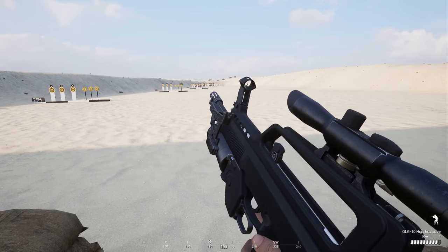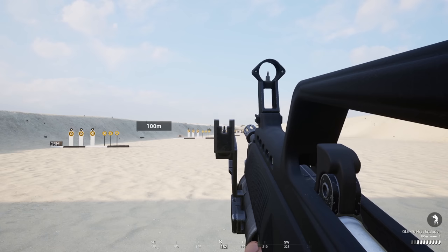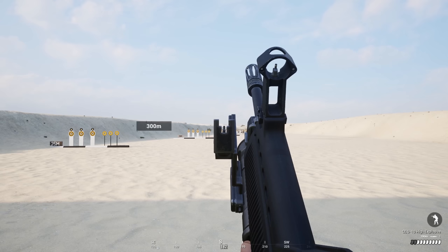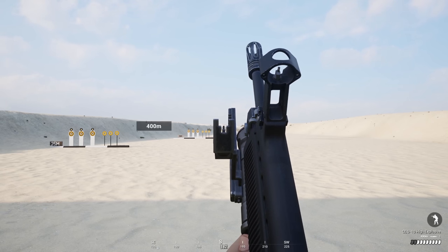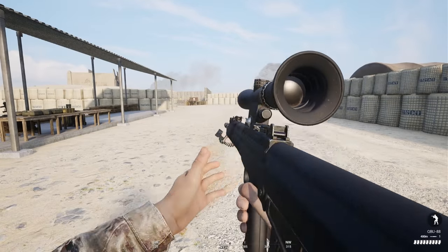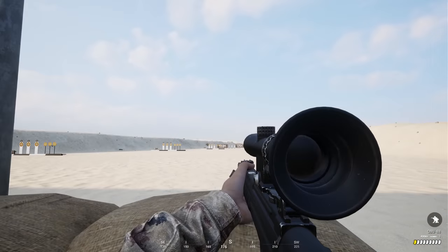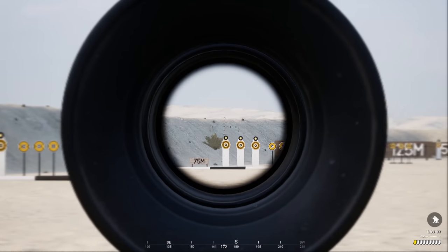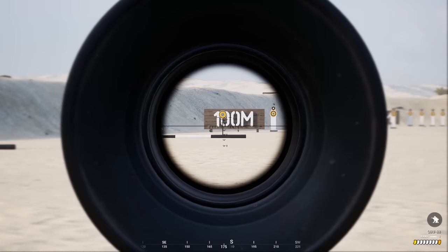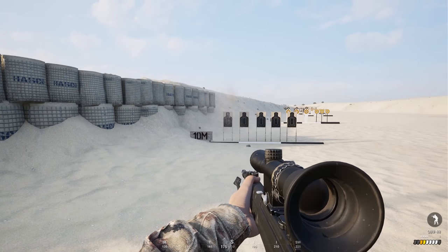Grenadiers come equipped with the QBZ-95-1 and YMA-600 optic, as well as the QLG-10 underbarrel grenade launcher. This has the ability to fire both high explosive rounds as well as red, blue, or white smoke grenades up to 400 meters. It's one of the better GL sights in-game, and the ranging ability should make this one of the more flexible kits for grenadier players. As a marksman, you'll be using the QBU-88 designated marksman rifle with a bipod. It has a 10-round mag and a pretty quick rate of fire with decent hipfire handling, and is ranged for 400 meters with an extremely nice long range optic, allowing you to accurately take out targets at up to 800 meters. You'll also have your pistol as your secondary, no grenades and simply two white smokes, as well as binoculars.